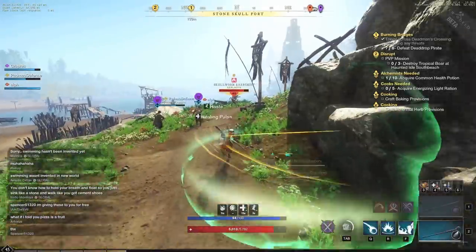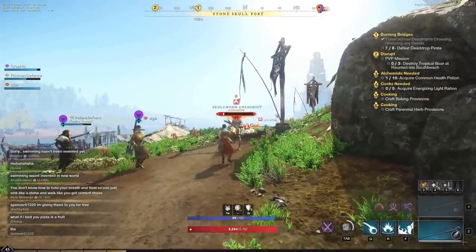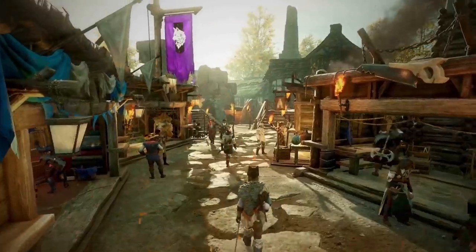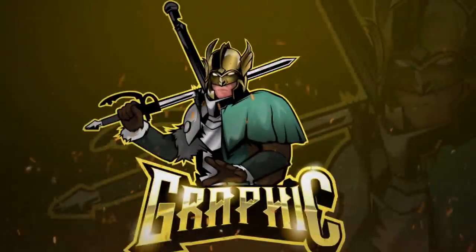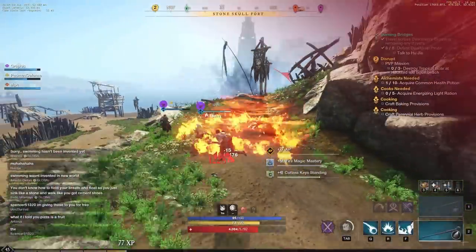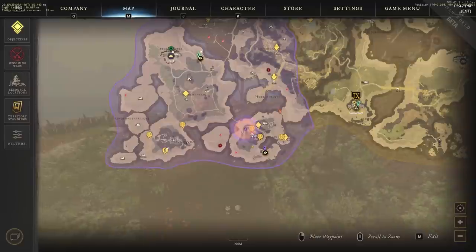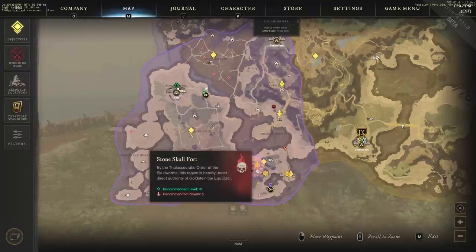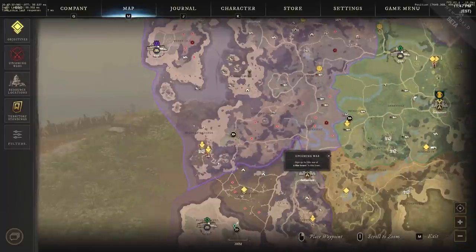Hey everyone, it's your buddy Graphic back with another video. Today we are jumping straight into the fastest way to level up your weapon mastery in New World. A lot of people have been asking how to level up weapon mastery and what's the best way to do it. We're looking at Stone Skull Fort here in Cutlass Keys — recommended level 40, up to 5 players recommended. There are a lot of opportunities across Aeternum to do this.